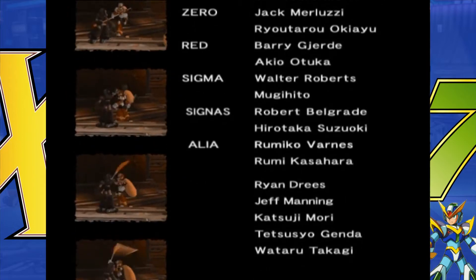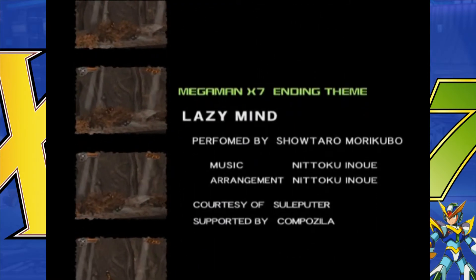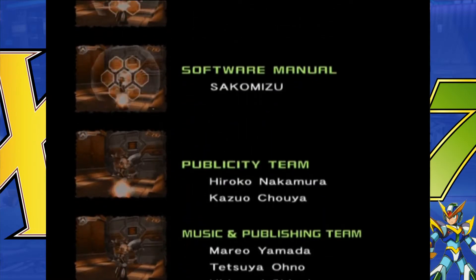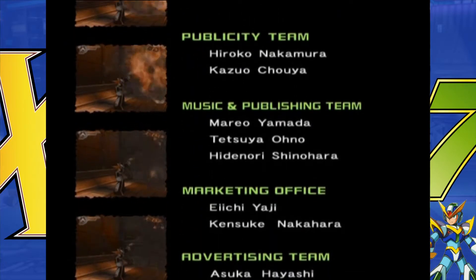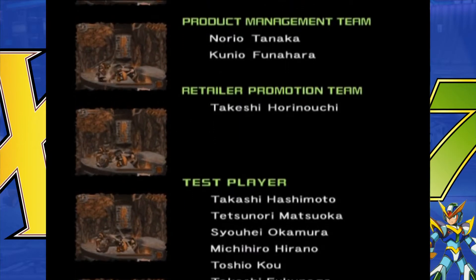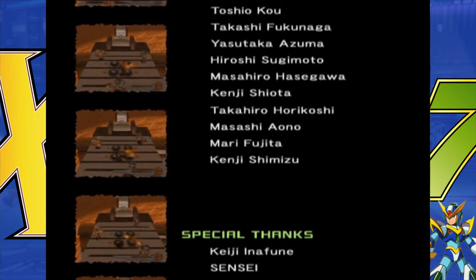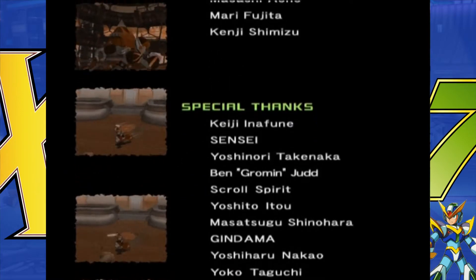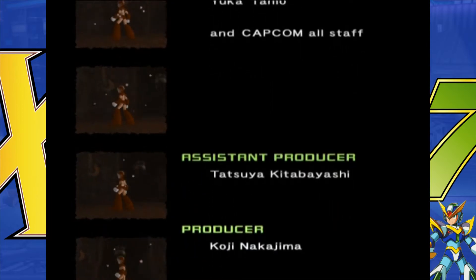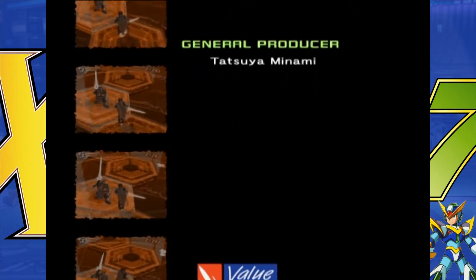You get a different ending depending on who you kill Sigma with. For Zero it's just a normal Zero seals-and-stones sort of ending, par for the course. But in Axel's ending, X still says 'fuck no, you can't join us.' Even in Axel's own storyline he's still considered dangerous. And granted — it's not really a spoiler at this point — that gets retconned in X8. Axel is still around, but he's actually portrayed in a much more interesting way, and the story overall is better. It even includes him better — it makes him part of the plotline in a way that makes sense.